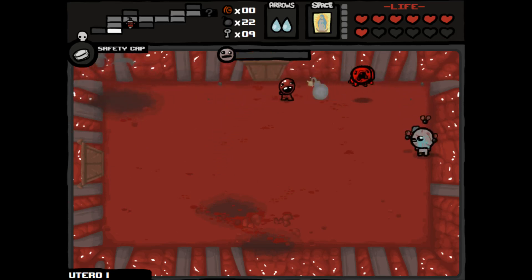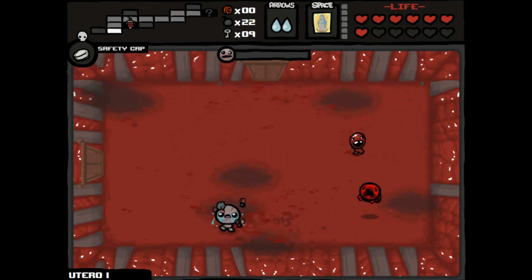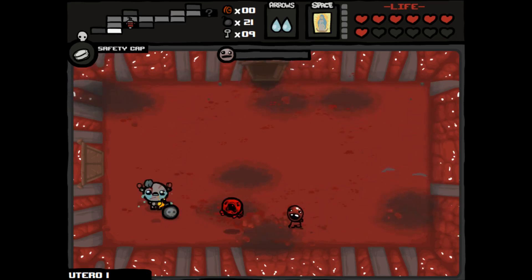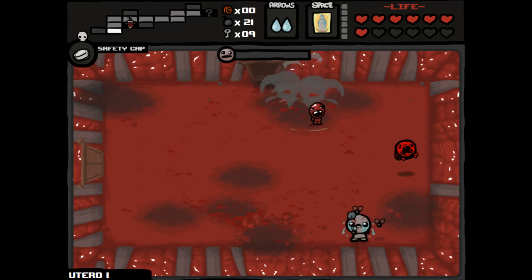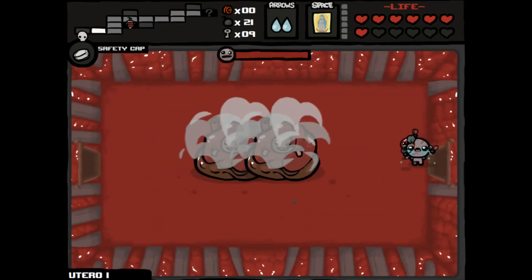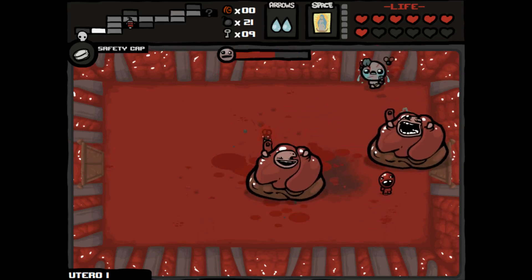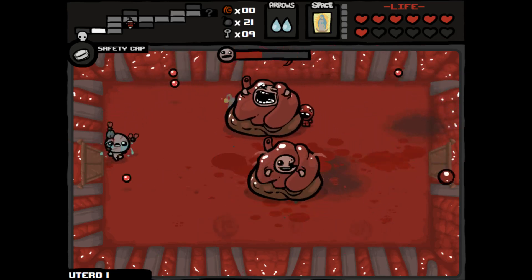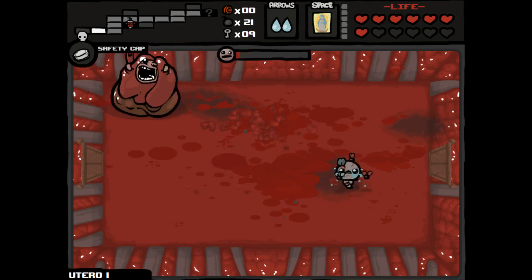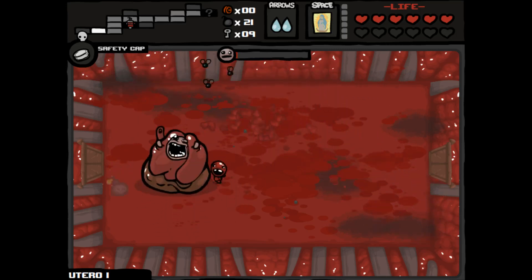When you get to the later stages, you start fighting enemies that were originally just bosses for you, as normal enemies. And then sometimes you fight two of them. This is going to be tough to do. Looks like I need to actually lay a bomb. Nope — there we go, that was a little ingenuity. I have a feeling I'll take some damage here. One down, one to go. Meat Boy, do your thing, start chomp chomp chomping. So I did take some damage — looks like we are out of spirit hearts.